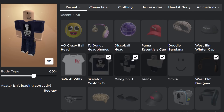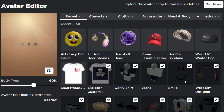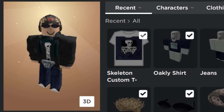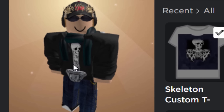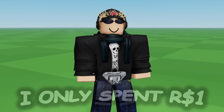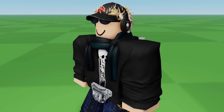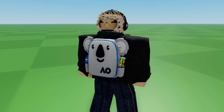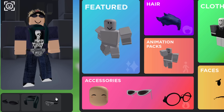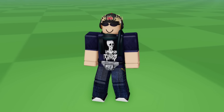Let's try some accessories. I'm going to go with these headphones, some hair, maybe some glasses, a cap, a backpack, a waist accessory, a neck accessory, and a face. My character is looking kind of mad — I like that, it looks awesome. Here we are — what do you think? I think this came out very, very well for one Robux. You can join any Roblox game and I can guarantee this looks cooler than a free character. It only took about an hour to get all the items and make a character that looks like this.